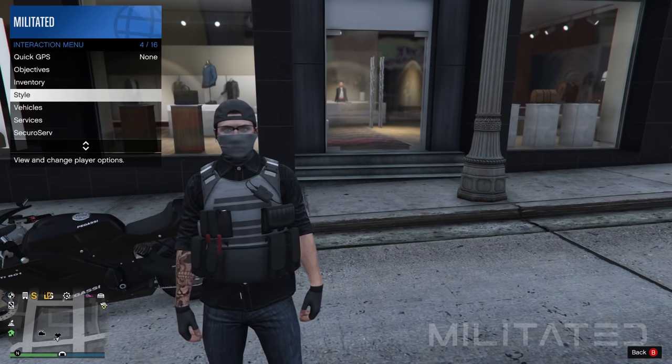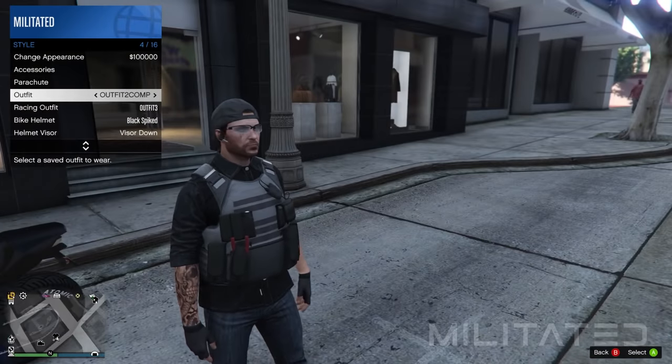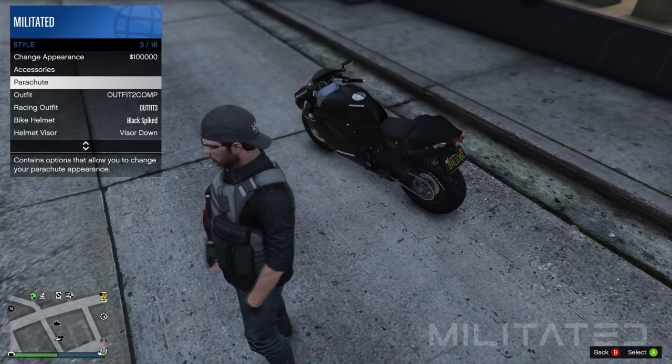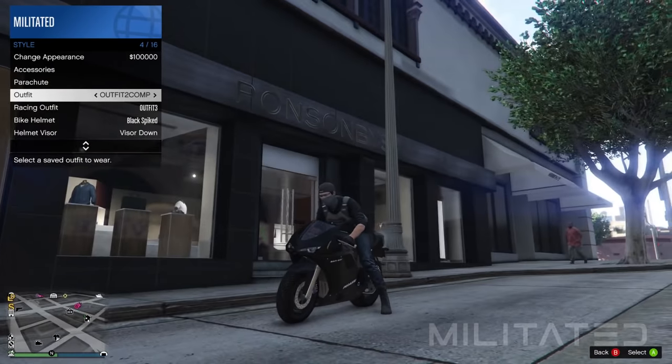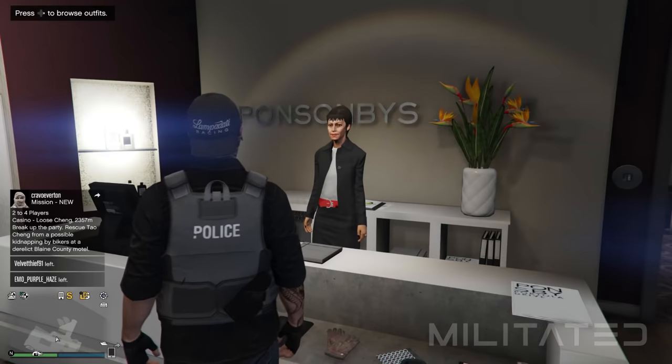Just before we finish up with this outfit, here's one problem you're going to face. When you switch outfit and switch back you might notice the mask has disappeared — this is because we glitched the backwards cap on it which you're not normally meant to have. To fix this, go up to where it says parachute, get onto a bike and equip the outfit as you're getting on. You can also do this with the car — just make sure you wait until the hat disappears and then equip the outfit.